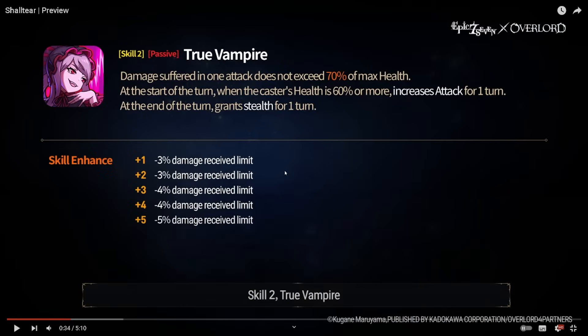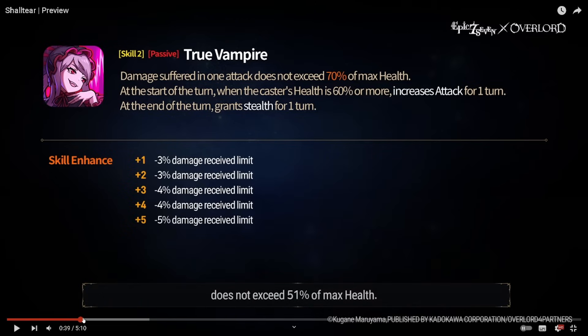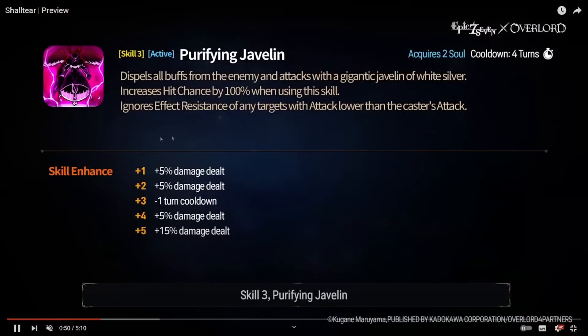Skill two passive — 'True Vampire': damage suffered in one attack does not exceed 70% of max health, with additional damage received limit increase at higher skill levels. At the start of the turn, when the caster's health is 60% or more, increases attack. At the end of the turn, grants stealth for one turn. So attack up as long as your health is above 60%, stealth, and that Tempest Seren-style passive where you can't be one-shot — essentially.